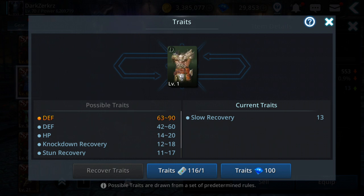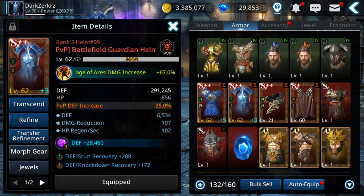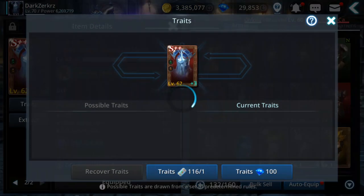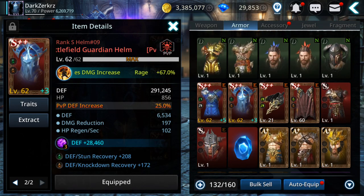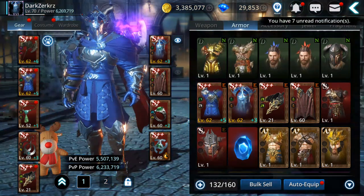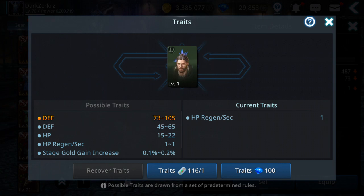If you do it for rank S plus gear, it costs five trades — a much bigger difference. That's why I recommend doing it on rank D gear: you spend five times fewer trades. Let's do it 50 times.